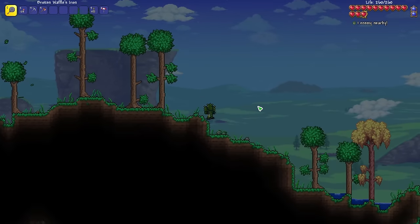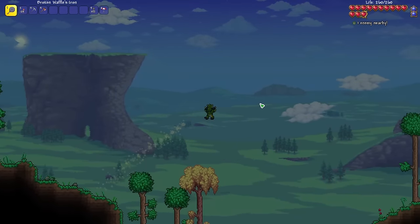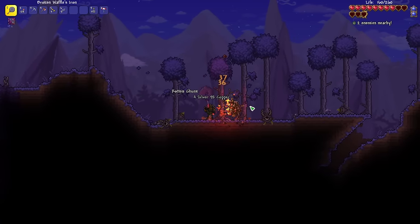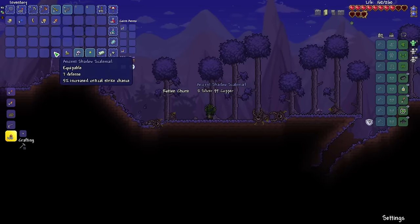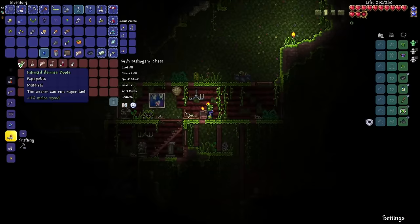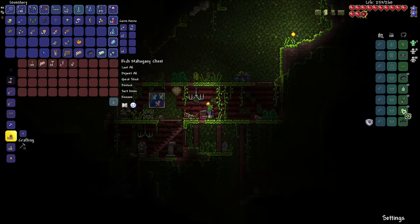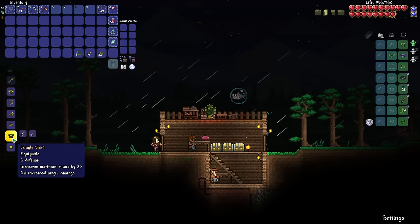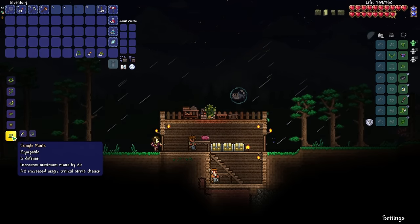Coming back to base with 260 health, I explored more of my new world. Almost died. RNG was on my side though, and I was able to get the ancient shadow scale mail. Now armed with waffle and armor, I made my way down to the jungle. Hermes boots are always a good find. Those along with a double jump is all I pretty much need for the early game. I got home and actually made some jungle gear — not the full set, just the boots and helmet. It's better than cactus, that's for sure.